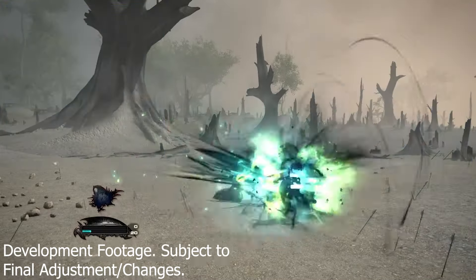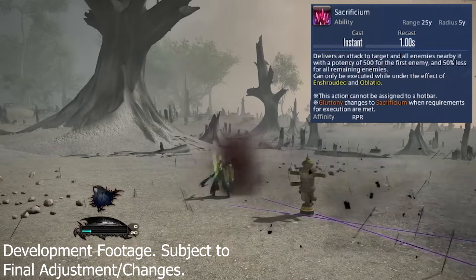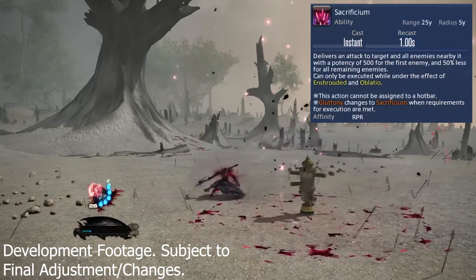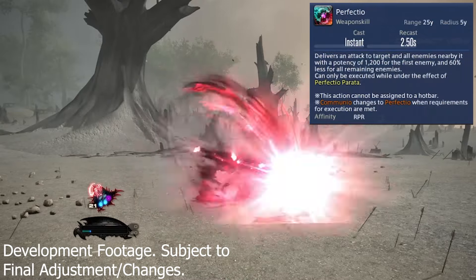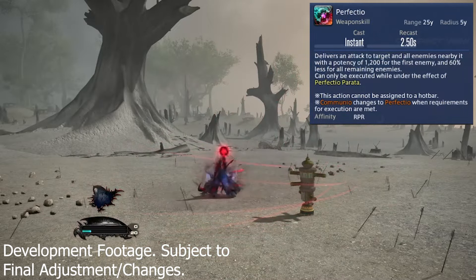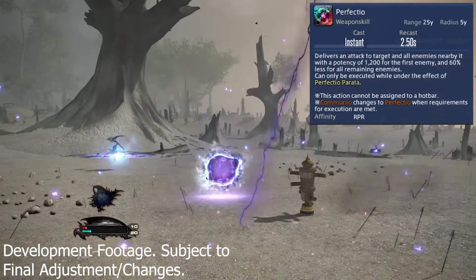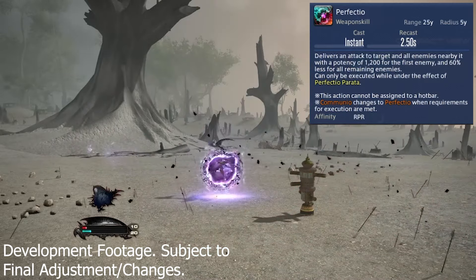Enshroud is going to give you a new status called Oblatio, which is going to let you cast the off-GCD ability Sacrificium — an off-GCD ability that deals 500 potency with some of that being AoE. Communio is going to give you a new effect called Perfectio Parata, and you get Perfectio Occulta when your two-minute burst ability Plentiful Harvest is used.